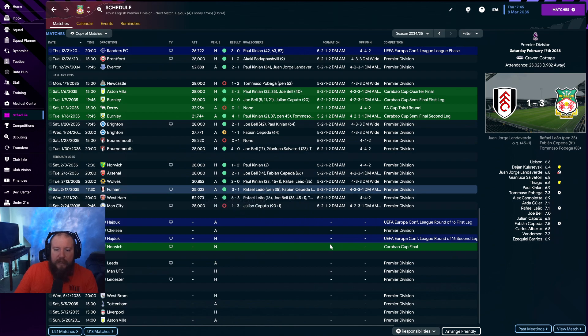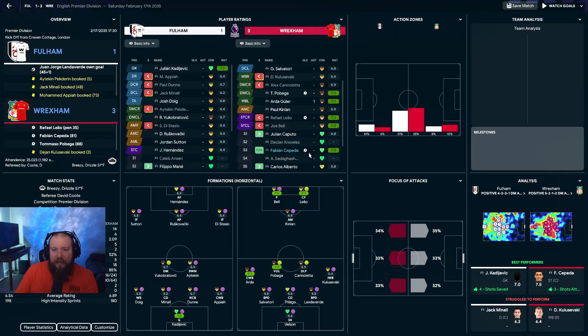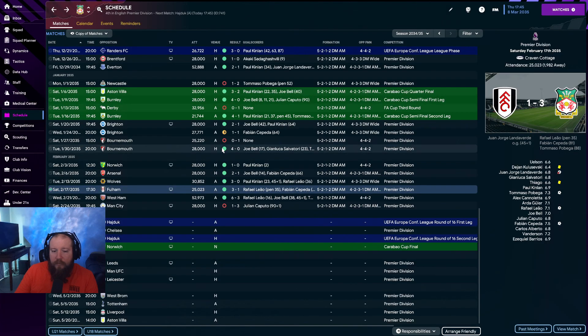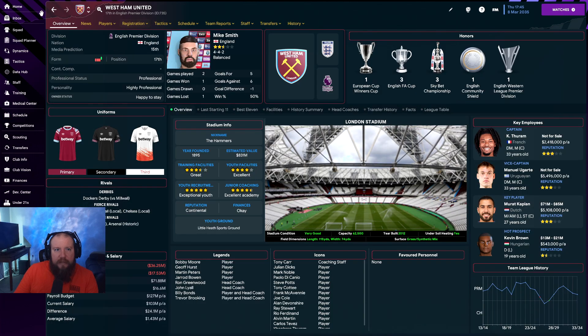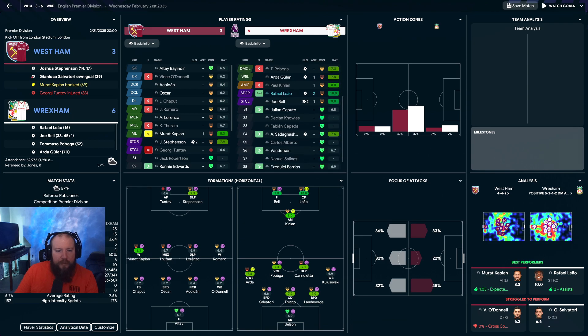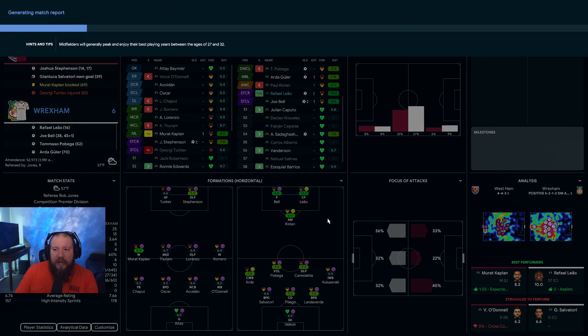We're defending our Carabao Cup title. We'll see how we're doing in the league and how we did up against some of these teams since our Wolves game last episode. So without further ado, let's get right into this. Starting with Fulham - we took them on, that was a 3-1 game. Looking down, we had West Ham - this was likely the game that had an amazing finish, with a 3.64 xG, 25 shots, 15 on target.